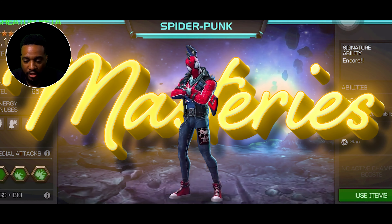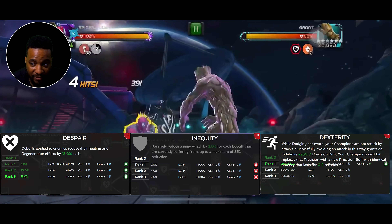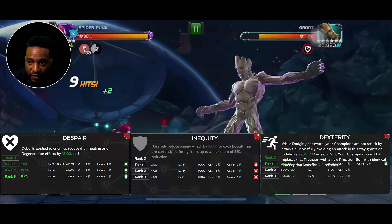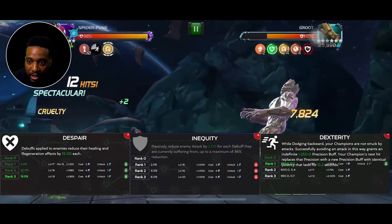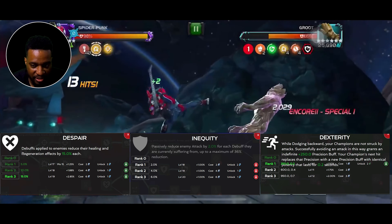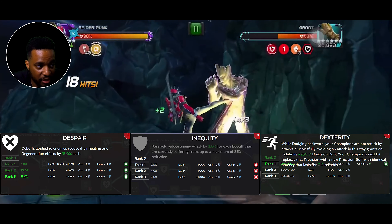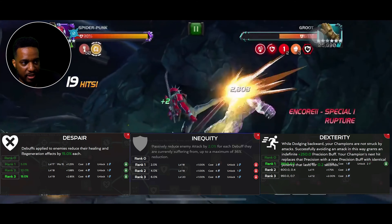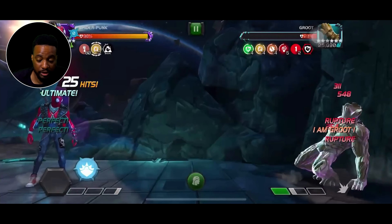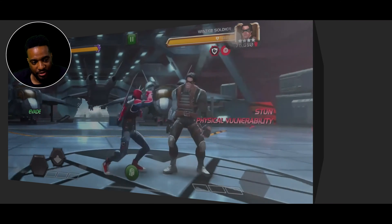For masteries, Kabam recommends inequity and despair. Punk isn't the best science champion to take advantage of inequity and despair since he won't hit the cap super easily, but this doesn't mean they don't add value to his average fight. The additional attack rating increase on the opponent can help minimize chip damage, especially if you rely on Punk's unstoppable. Also dexterity — every champion is good with dexterity, you need to dodge attacks to build up super crowd. I would stay away from damage masteries since most of his damage comes from throwing his SP2.